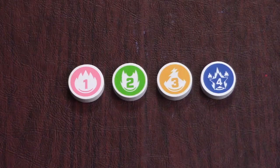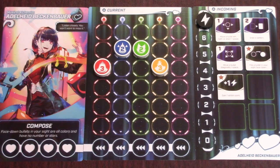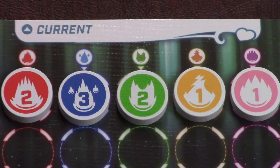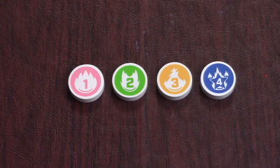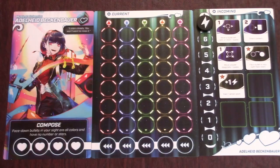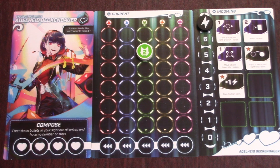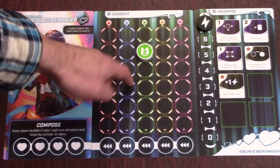Bullets have a color and a number. The color indicates which column to place it and will be either red, blue, green, yellow, or pink. Notice that each color has a different symbol, so it's colorblind friendly. The number indicates how many blank spaces down it goes in that column — so this green two goes in the green column two blank spaces down. Future bullets placed in that column will skip over bullets that are already there. So to place this green three bullet, you count one, skip over this one, two, and three to place it here.